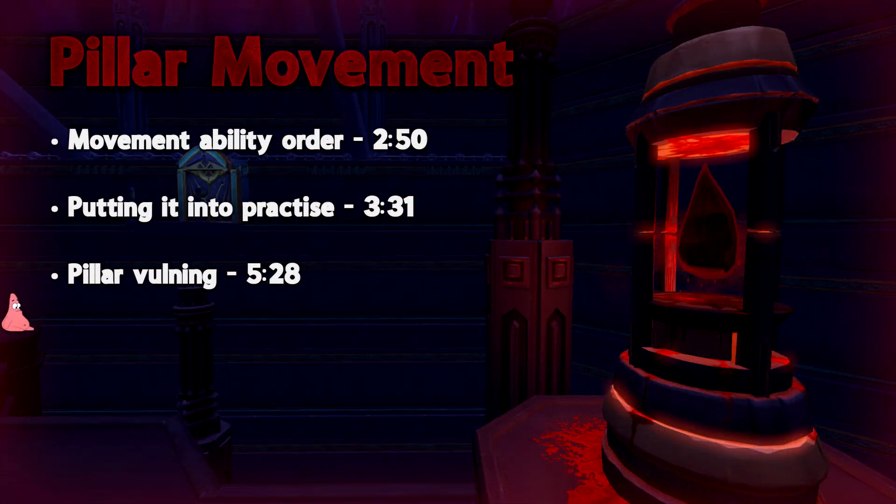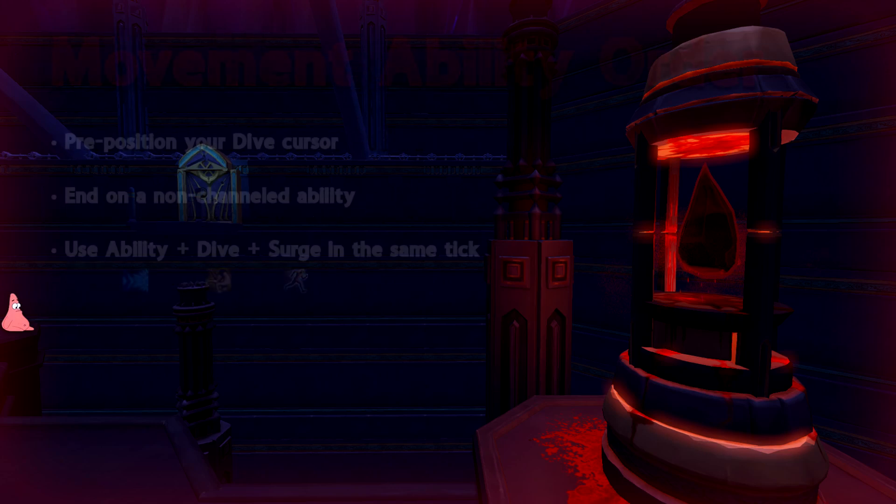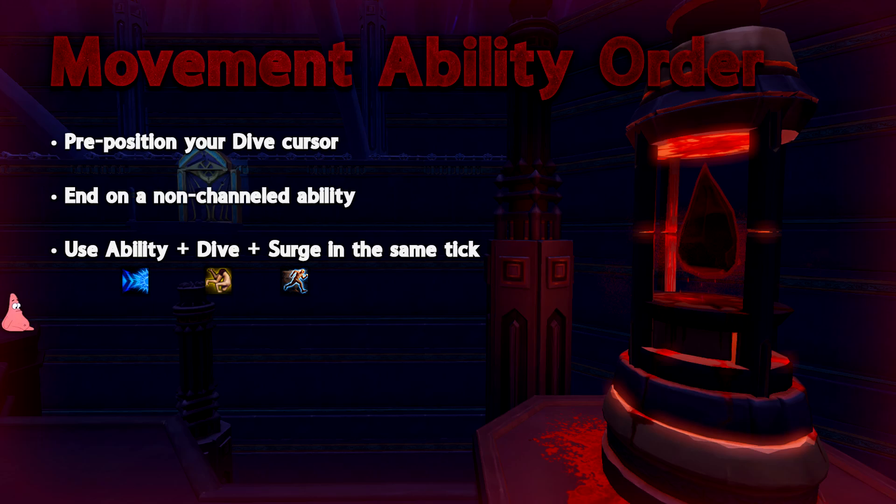Moving on to section 2: pillar movement. In this section we're going to be going over ability movement order and how to put that into an actual kill in pillar vulna. The movement ability order is: a non-channel ability such as Sonic Wave, then Dive, and then Surge, all in the same tick.